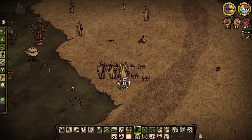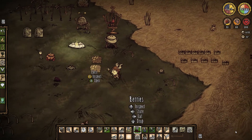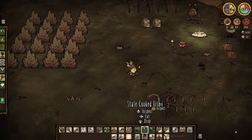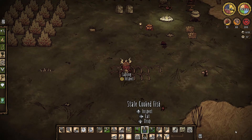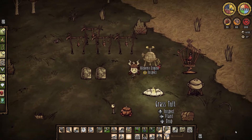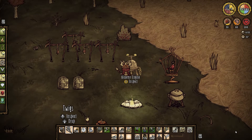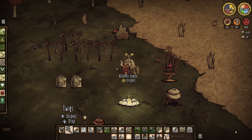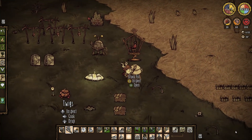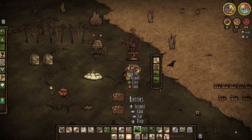So we won't have a lot of that stuff for winter, but we'll have it first thing spring. We've got sticks, we've got grass. Fish sticks need a stick, a fish, two filler, and cook.